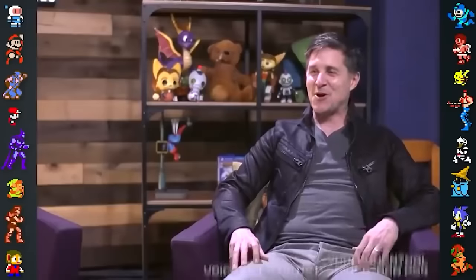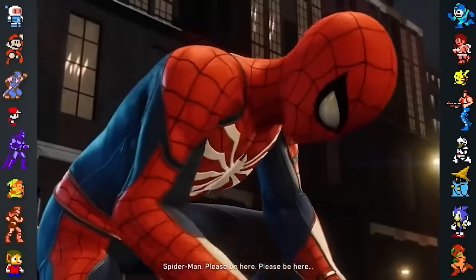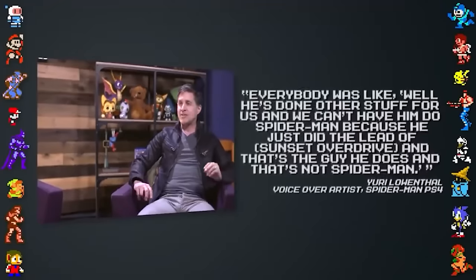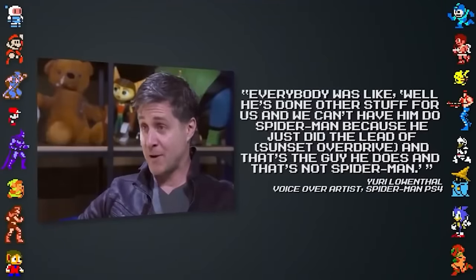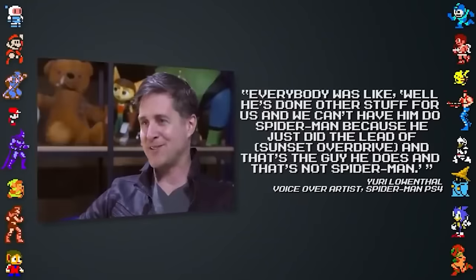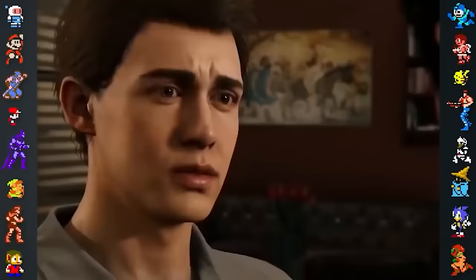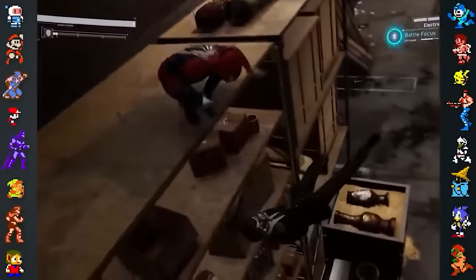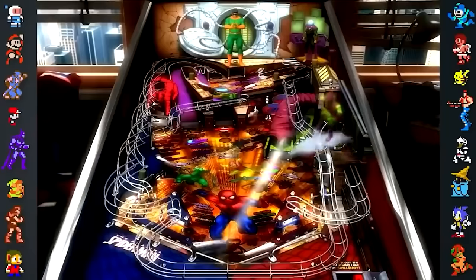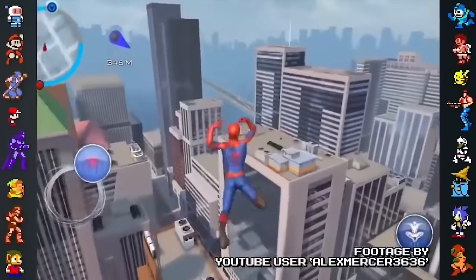Voice actor Yuri Lowenthal, known for such roles as Ben Tennyson from Ben 10 and Sasuke Uchiha from Naruto, didn't believe he'd be chosen to voice Spider-Man after experiencing some mild internal resistance at Insomniac. Lowenthal explained: "Everyone was like, well, he's done other stuff for us, and we can't have him do Spider-Man, because he just did the lead of Sunset Overdrive, and that's the guy he does, and that's not Spider-Man." However, John Paquette defended the choice to have Lowenthal audition by saying they wouldn't have brought him in if they didn't think he could do the job. This wasn't Lowenthal's first time voicing Spidey — he'd been cast as the web-slinger in games such as Marvel Pinball, Marvel Superhero Squad Online, Spider-Man Unlimited, and the mobile version of The Amazing Spider-Man 2.